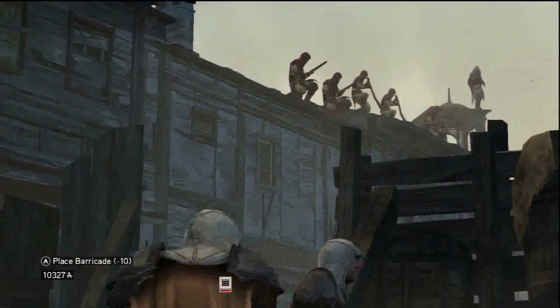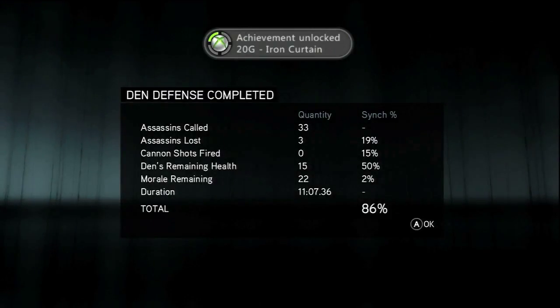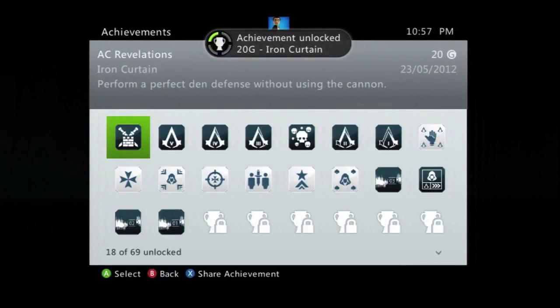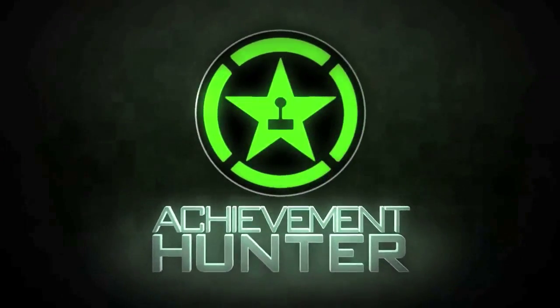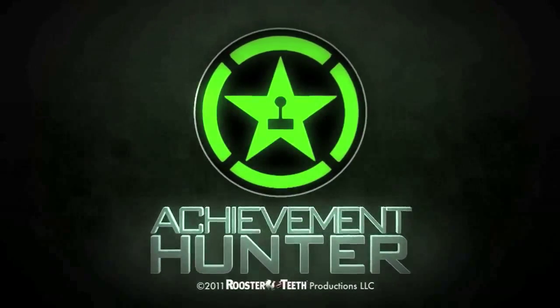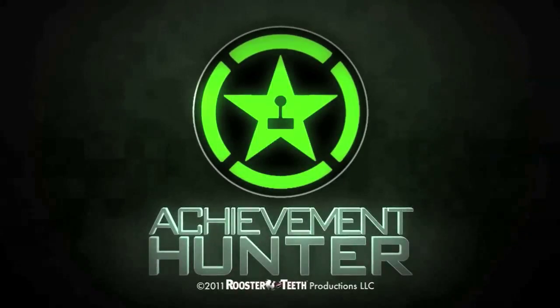So you get him down, you get a little scene where everyone's all like, cool, I'm done. And then you get your achievement pop, which is 20 gamer score for the Iron Curtain — to perform a perfect den defense without using the cannon. That's all for this guide. Come back to AchievementHunter.com for more tips, tricks, and videos.